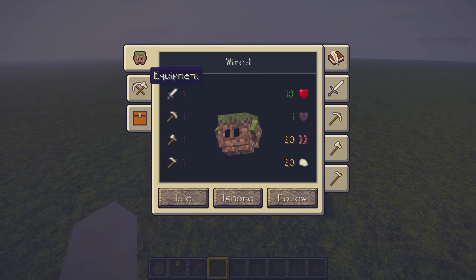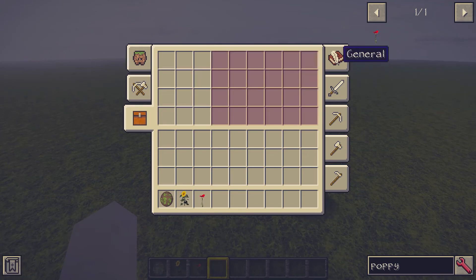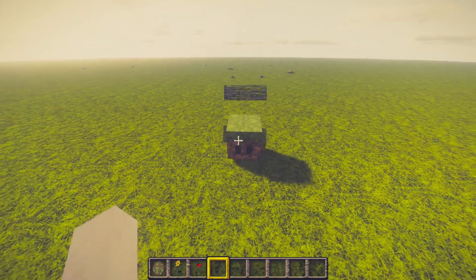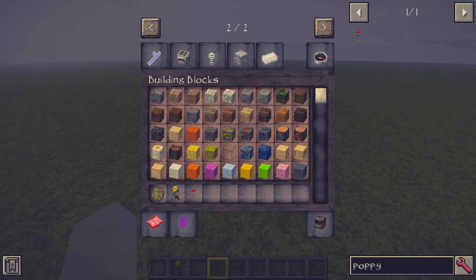Then we can get access to the inventory. We can change the name of it. The Blockling has got various stats, it's got an inventory and all these trees to upgrade.